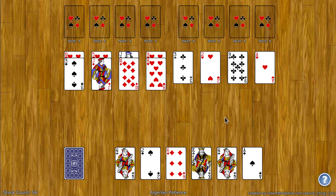The goal of Algerian Patience is to move all the cards to the top 8 foundation spots. The top left foundation spots start with an ace and you build up by suit from ace to king, and the top right foundation spots start with king and build down by suit to ace.